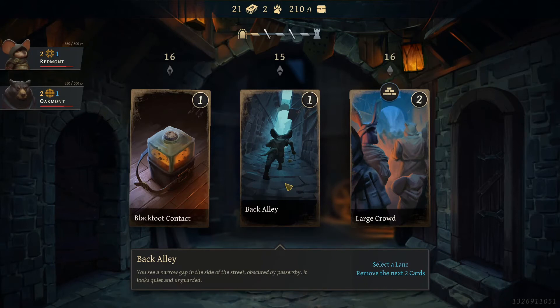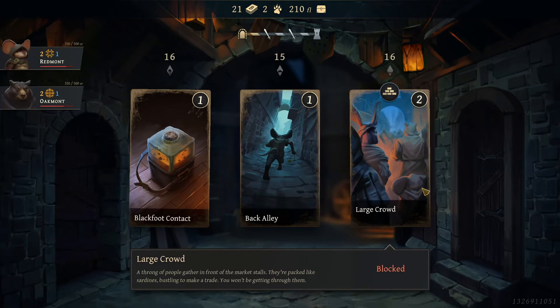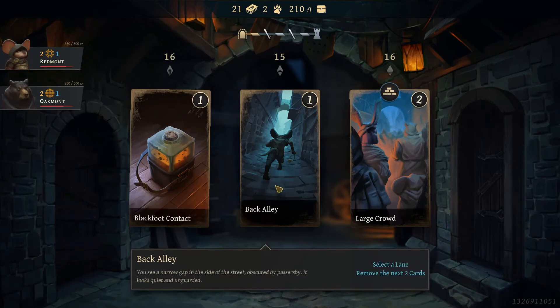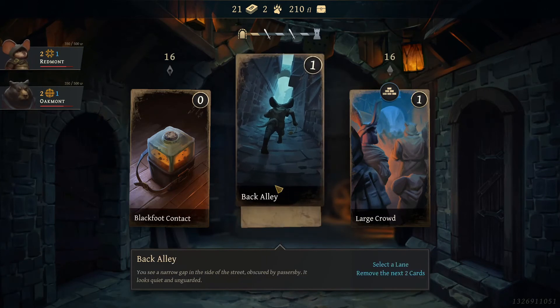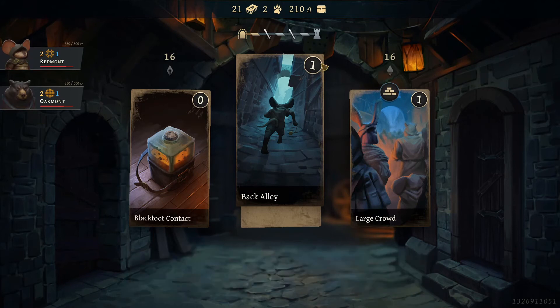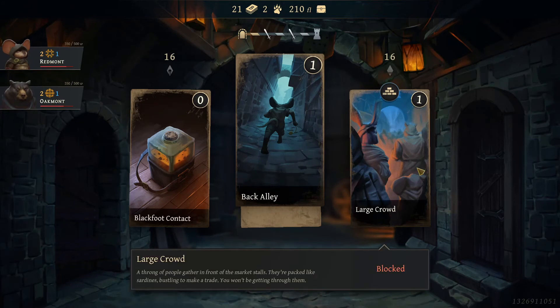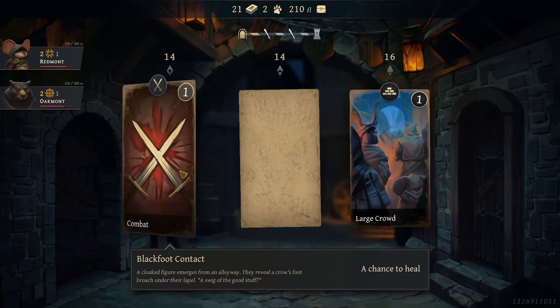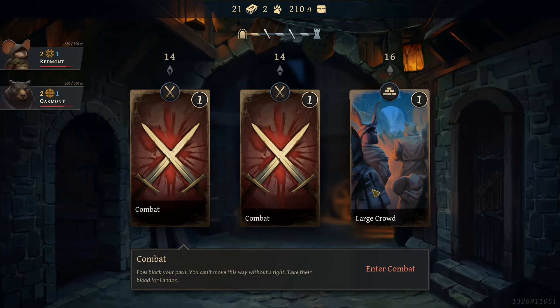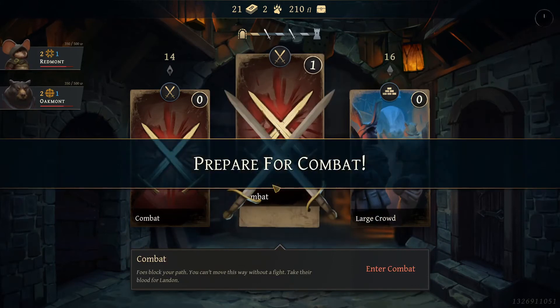You see a narrow gap in the side of the street obscured by passersby — it looks quiet and unguarded. There, I haven't seen that one before. I don't know what happened — okay, well nothing really happened anyway. Let's go with this one then. Well that did nothing. Okay, let's go to combat.